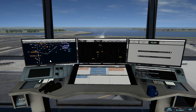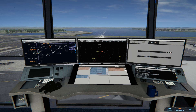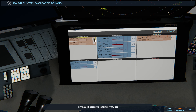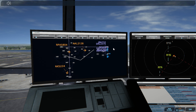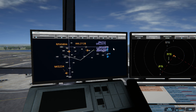LaGuardia Tower, Delta 5421 on final 04. Now this Brickyard one's here — let's get a taxi clearance. Brickyard 5804, taxi to terminal. Delta 542, runway 04, clear to land. This one's getting up there, so let's give this one takeoff clearance. JetBlue 732, runway 31, clear for immediate takeoff. Upon reaching altitude 1000, contact departure.